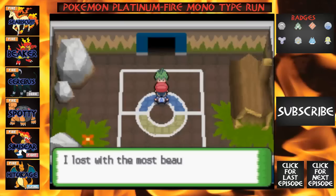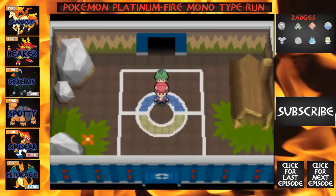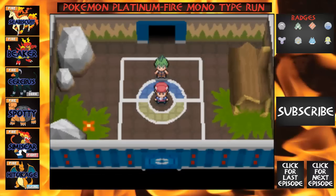We just beat the first Elite Four member, Aaron. And there we go — we've got three trainers left. That'll be it for this episode, guys. I know it was a shorter episode. I'm going to do all of the Elite Four members in separate episodes. Next we'll have to see who's up next. I'll see you guys next time — that'll probably be tomorrow when I upload. Make sure to check out Pokemon Unite. Goodbye!